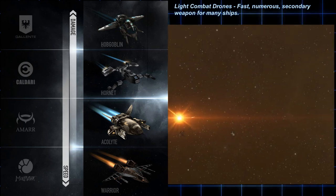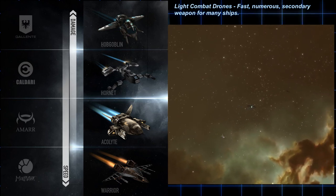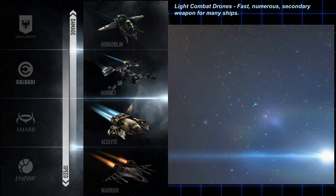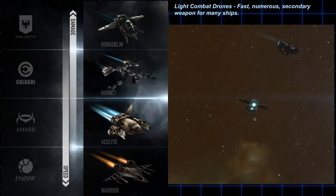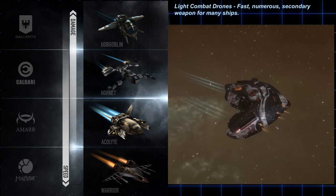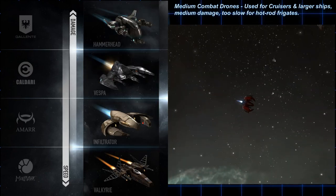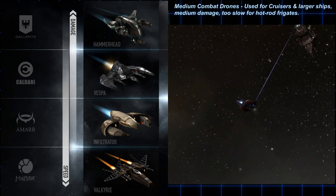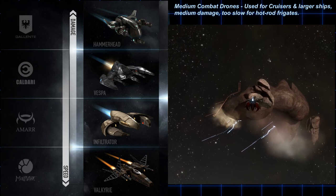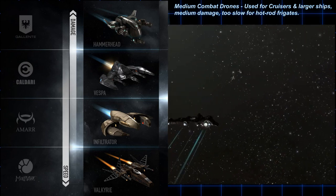Hobgoblins do the most damage and are the most popular light combat drones. In a PvP situation, light drone selection varies — Minmatar Warriors are sometimes the only drones that can inflict damage on extremely fast ships such as interceptors or other frigates, as many actually outrun even light combat drones. Medium drones are usually the domain of cruisers and battlecruisers. The Gallente Hammerheads do the most damage and are best used against ships at cruiser size or larger, as they may have trouble catching fast frigates.